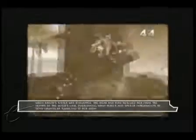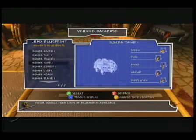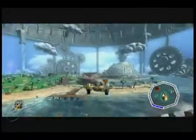Unlike previous Banjo-Kazooie games where most of the action, or all of the action, was on foot, in Nuts and Bolts the gameplay revolves around vehicles. If you aren't the creative type, or if you just want to get the action going right away, there are plenty of pre-made blueprints you can discover, unlock, or buy. And you can use the vehicle in question right away, as long as you have the parts for it.